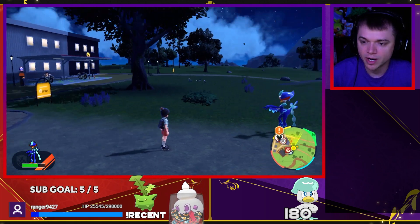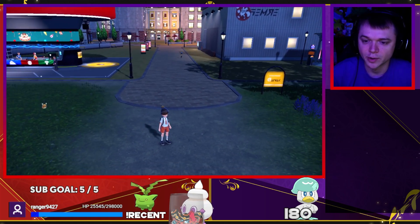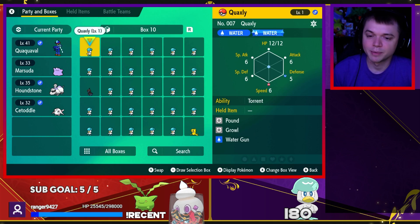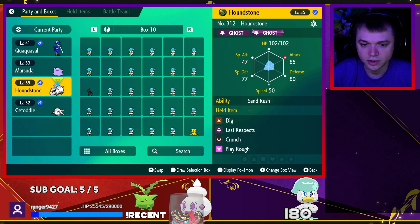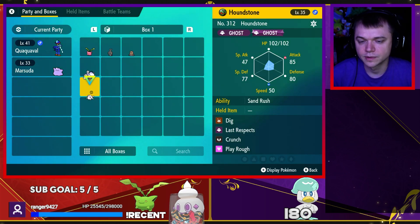We're going to be doing some eggs for Quaxly because I've been trying to get a shiny Quaxly. What you need to do is only have two Pokémon in your party. I have Sotaddle and Houndstone with me right now.